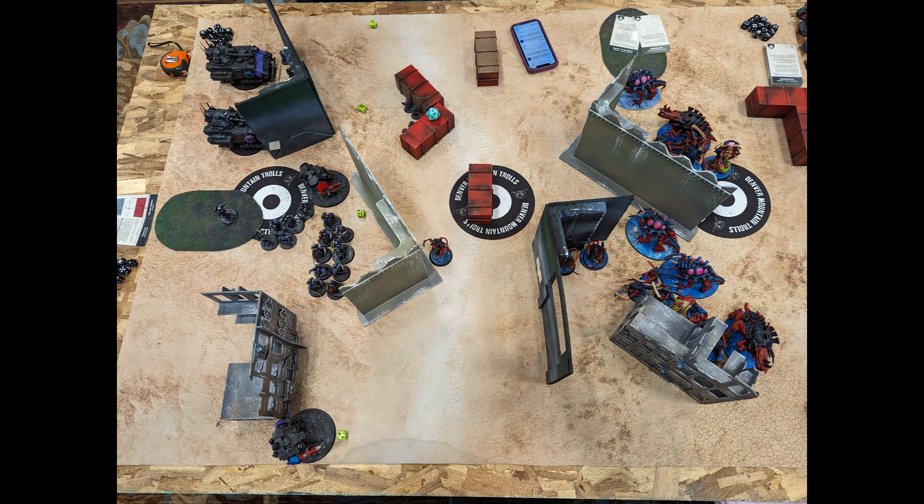Luke pushed Calgar and Blade Guard Vets forward into the corner and created a new objective off the Ritual, then passed the turn. I drew Bring It Down and Overwhelming Force — basically the game was telling me to kill the one Lancer on his home field objective, which I just can't do turn one. Total duds on the first turn, but I moved everyone forward: Warriors behind the front wall, Maliceptors taking a very aggressive position into the middle of the table.